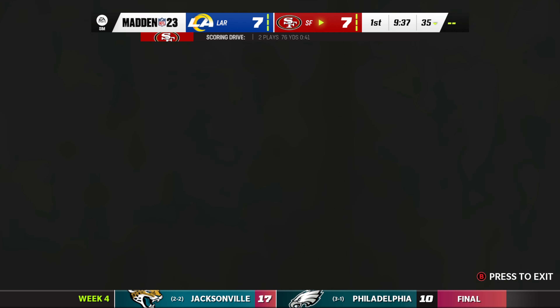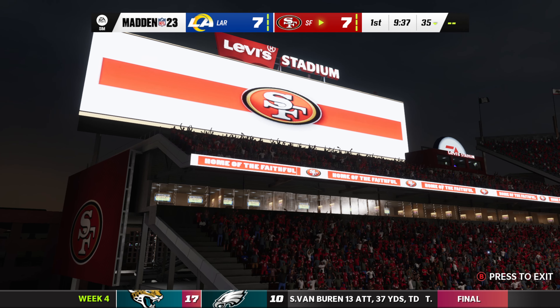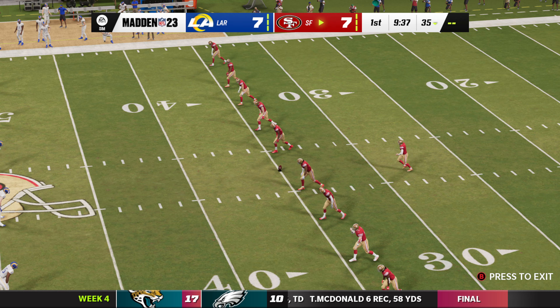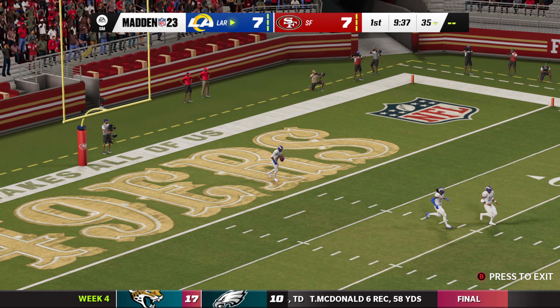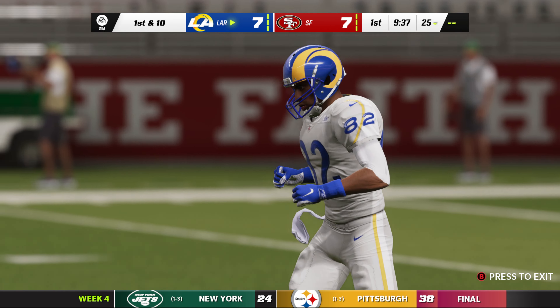Gold tacks on the extra point — we are tied at 7. Pretty clean and simple there, just two plays, with the long pass resulting in the touchdown on play number two. Each team has had it, each team has scored — 7-7 here as the kick's away. He won't return this one, goes down to a knee, and they'll start at the 25.